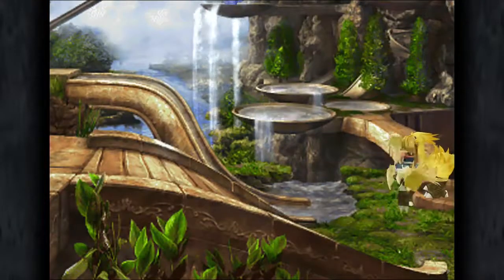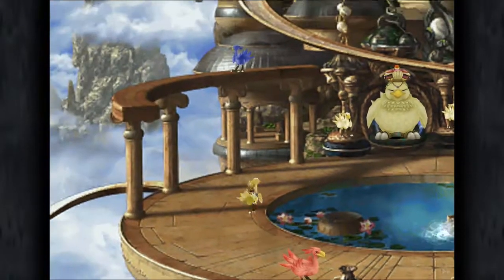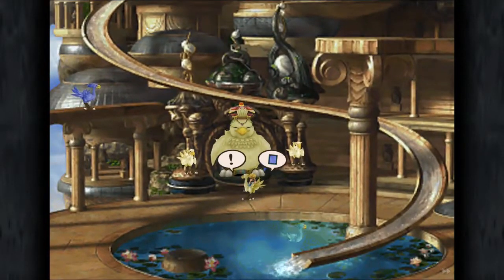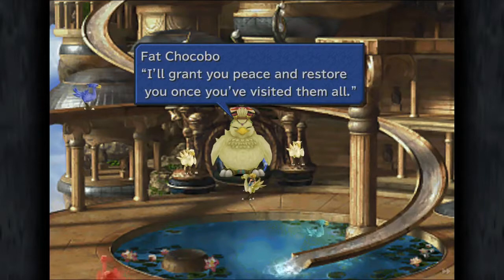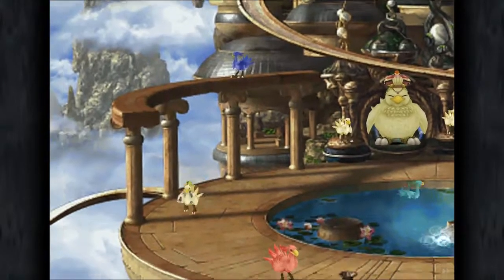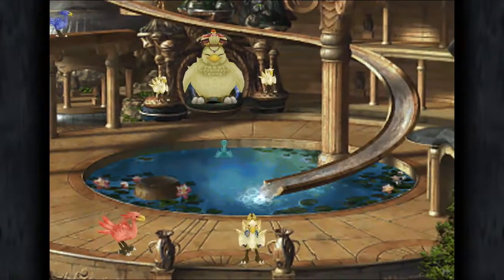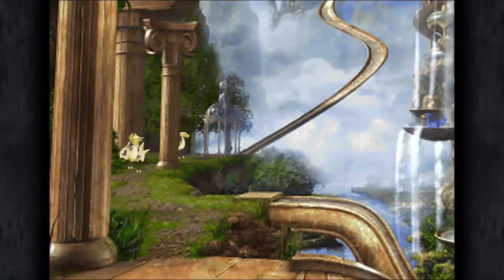But we're not quite done with Chocobo's Paradise just yet, because we need to re-talk to the Chocobo. If you ask to play a card game with him, he'll say when you leave, try visiting all the beaches. And that's part of the trophy, because now we have to visit all the beaches and press circle.